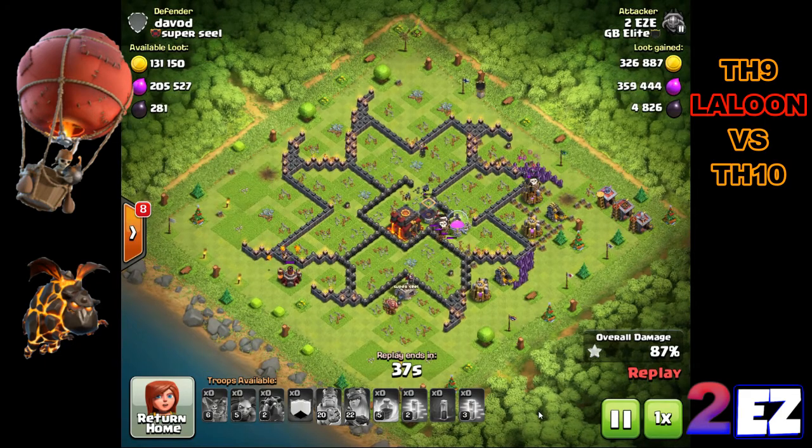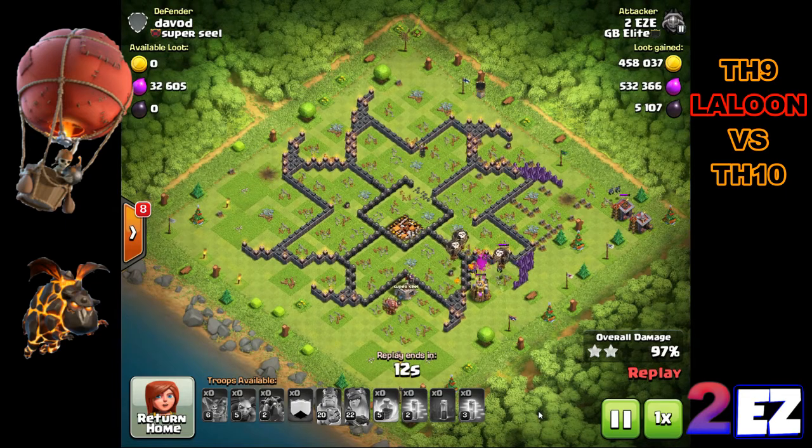Too Easy comes across this Town Hall 10, wipes it out — pretty good score, almost a million. What was great was the dark elixir: just over 5,000. Lava Hounds at TH9 cost 350 dark elixir each, so you're spending around a thousand in dark elixir and making over 5,000 before bonuses. That was a good score.